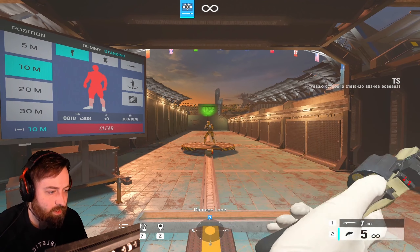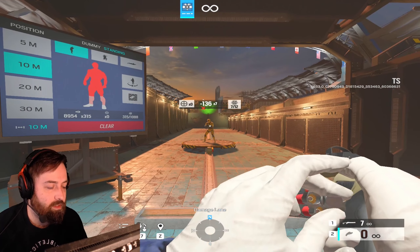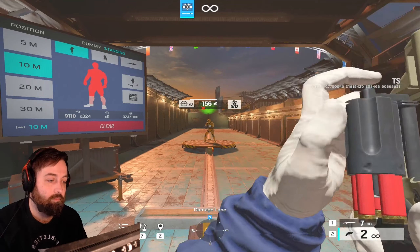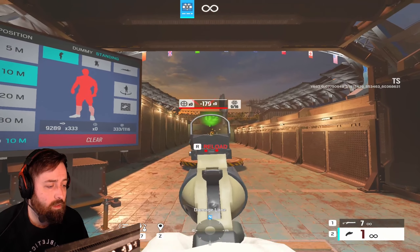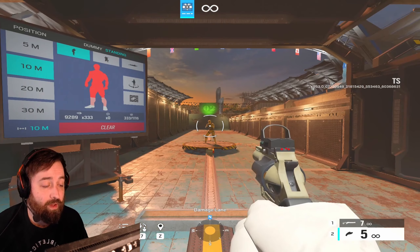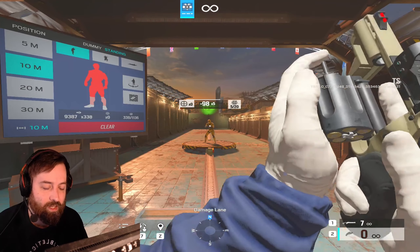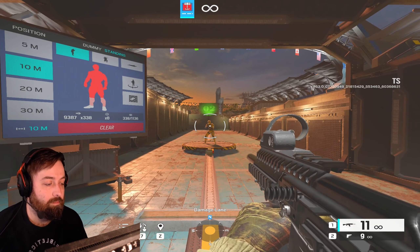The Bailiff is usable at 10 meters — it's a clutch situation tool and you definitely don't want to rely on it, but if you had to it's actually somewhat usable at range. One mag for one kill might be all you need as a secondary. The hip fire, however, can't even get a kill with a full mag.